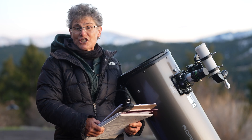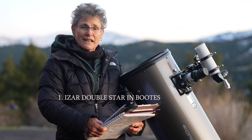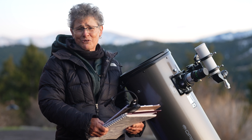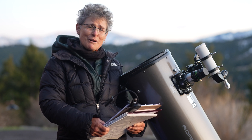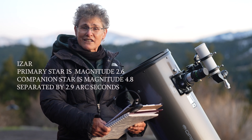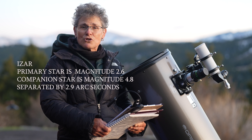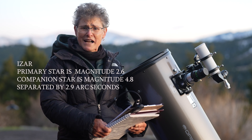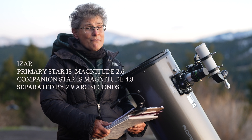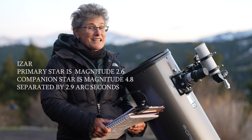Now we're going to look at a showcase double star, Izar, also known as Epsilon Boötis. Izar means loincloth or girdle. It was discovered to be a double star in 1779 by William Herschel, who described it as very beautiful. The primary star is a K0 giant that has exhausted its hydrogen fuel; it's magnitude 2.6 and 400 times brighter than our sun. The companion is magnitude 4.8, and they're separated by only 2.9 arc seconds, so it's a tight double.